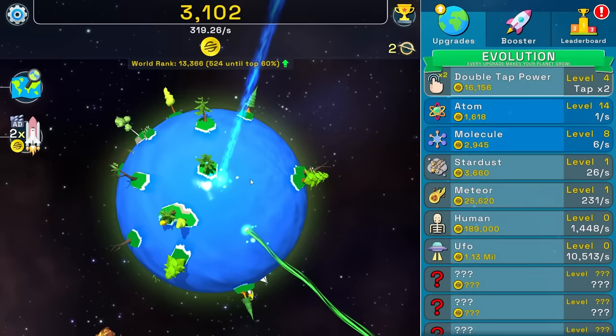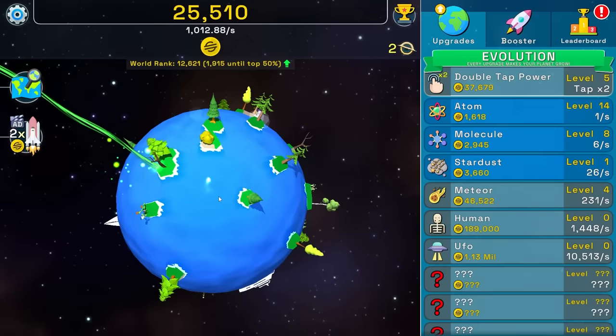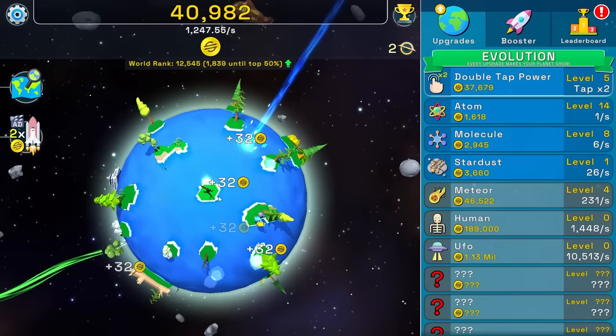And a hundred thousand dollar ad, which gives me lots of money. And I should be very, very close to buying a human — I don't think you can say that though. Is that like illegal? We go from a thousand money per second up to 1200. I'm feeling confident that if I buy a double tap power again, then we should get lots and lots of cash.